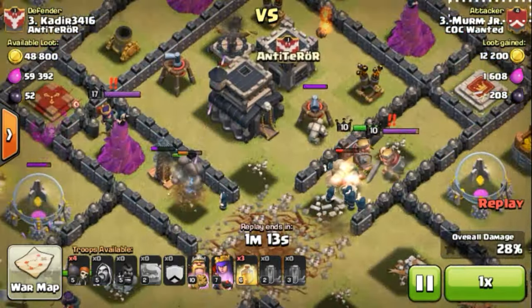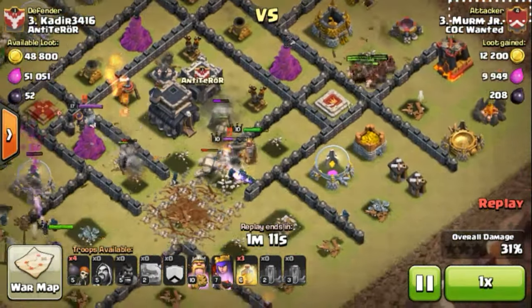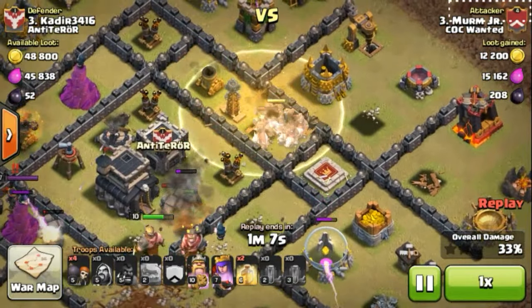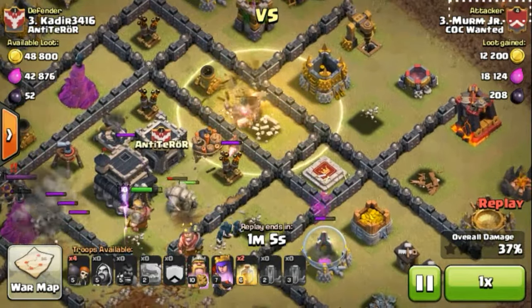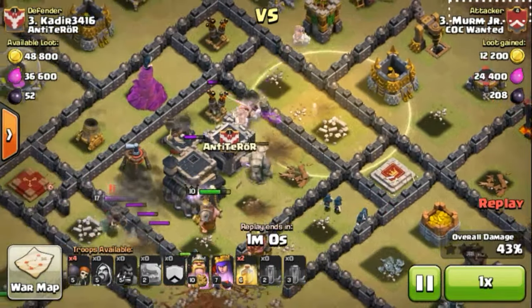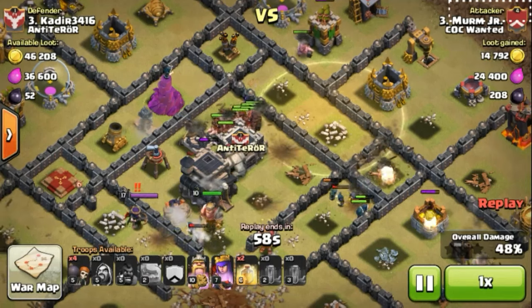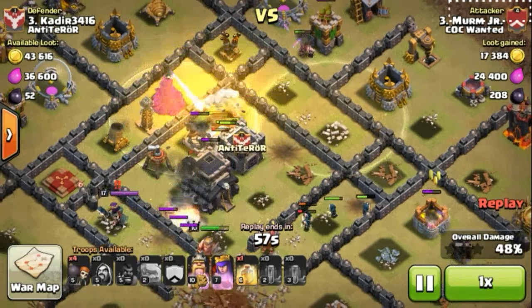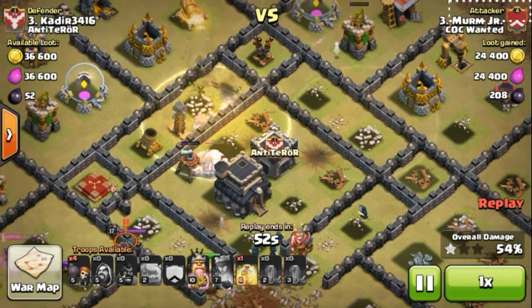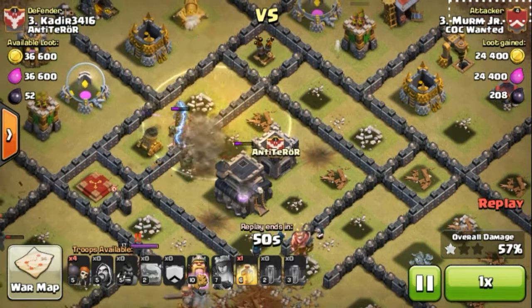He has a queen at level 37, rather than having a level 7 queen. He deploys the first heal spell — that's a good deployment — and there's one giant on track. The spring trap causes some damage to the hogs. There goes down another heal spell right into the wizard tower area.